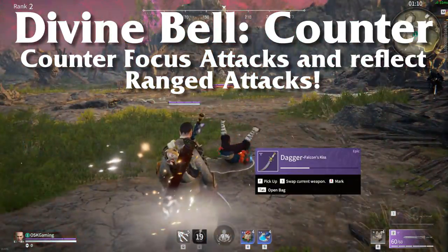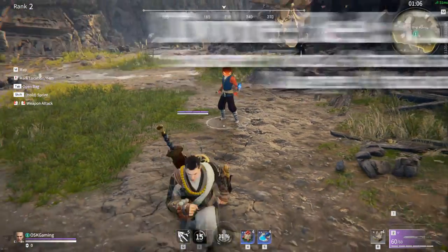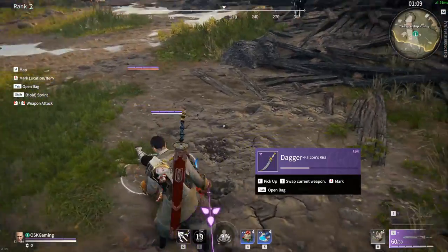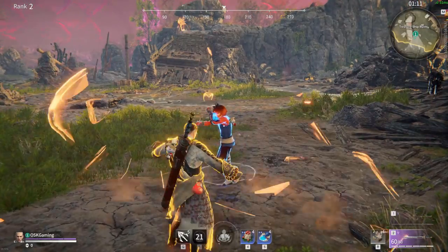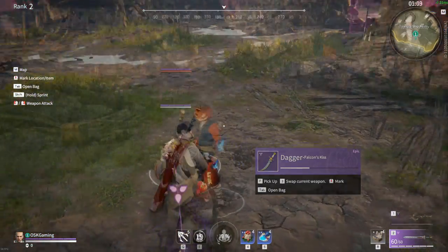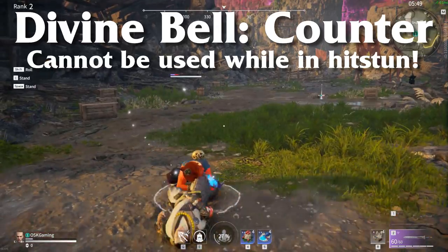The second variation of Divine Bell is called Counter, and it works much like a regular counter, except better. Instead of a short delay from counter, the Divine Bell will offer the same protection during the entire duration, giving you a greater opportunity to disarm your opponents and take control of the battle from there. However, you must be careful as you cannot activate it while being stunned by basic attacks.